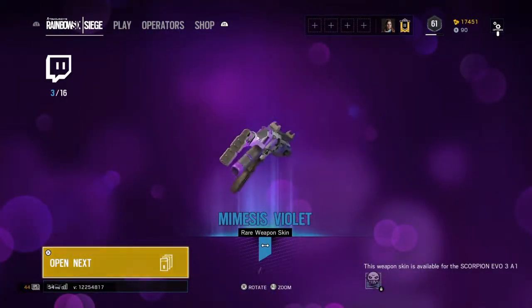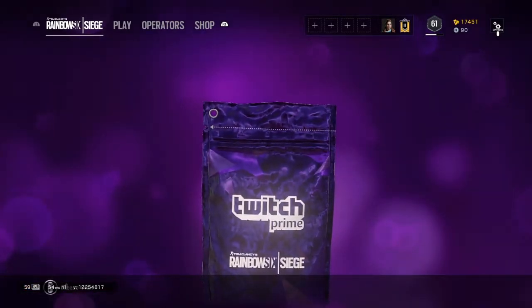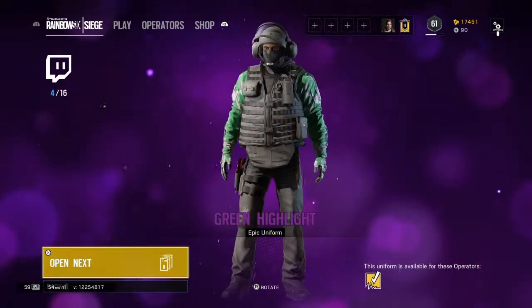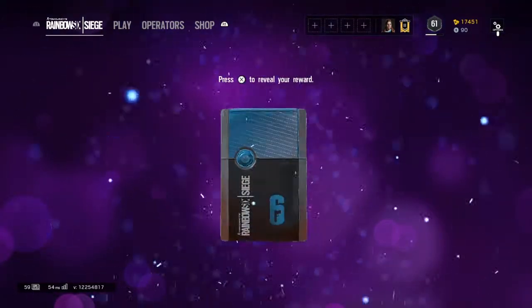Oh perfect. Mirrors is violet, so I'll probably get something for her — either a tag or a skin. Bandit green highlight — probably wrong, but let's see what else we get.